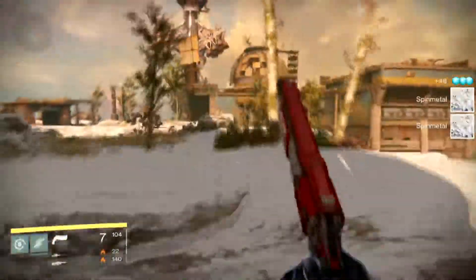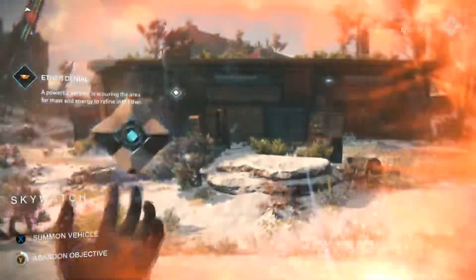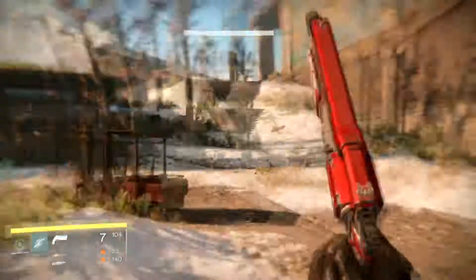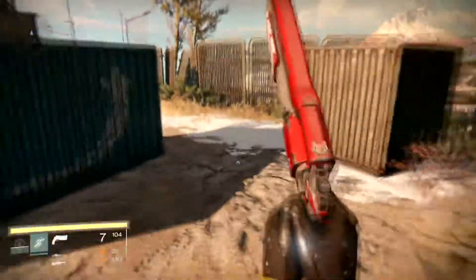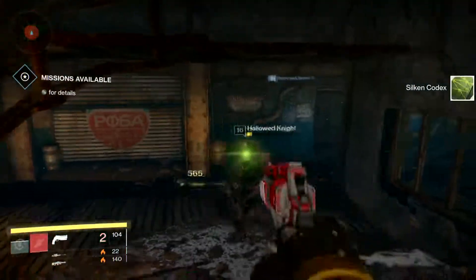Come around to the back side and jump here to see if there's anything around. I found the spin metal right in front — and there's the chest. Then make your way back and look on that cliff because sometimes there's a chest there, and there's another chest over here sometimes. That is the path — just keep repeating it.